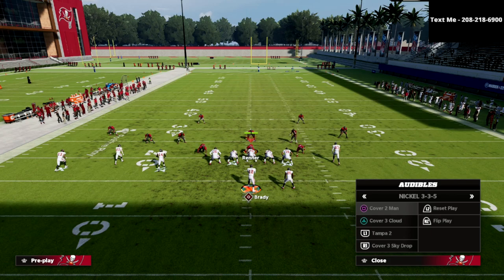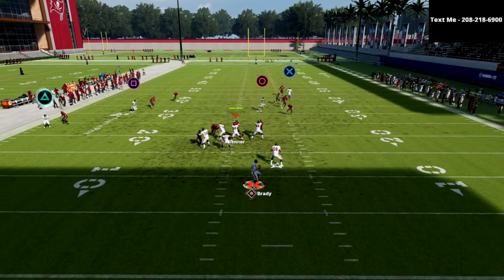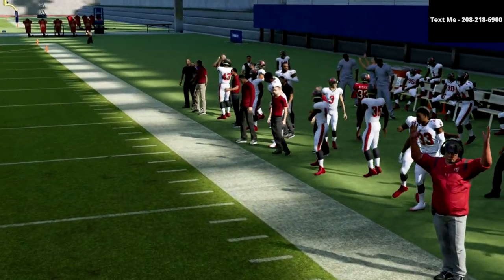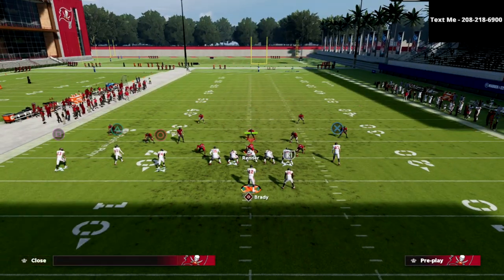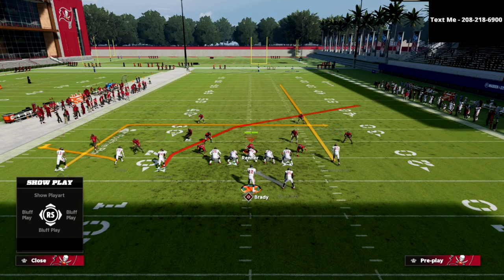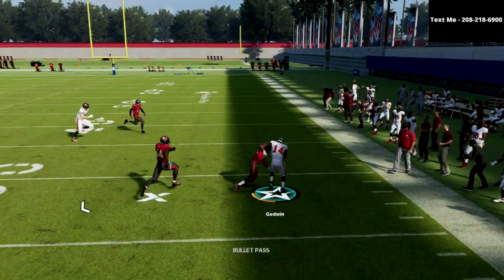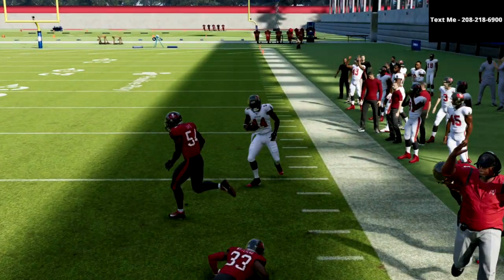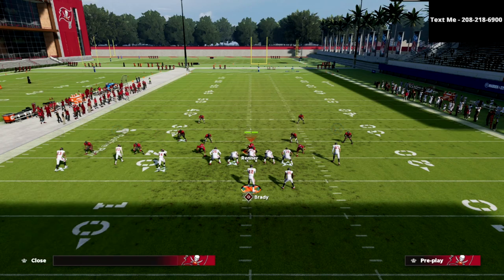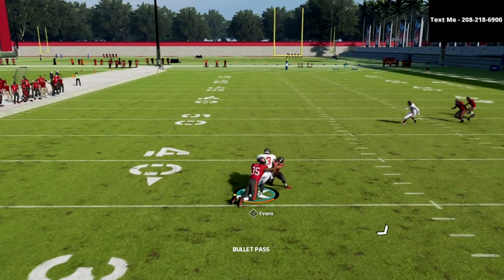We've shown it against Cover 4, Cover 3, and Cover 2 — now let me show it quickly against match coverage. Match coverage is not going to be able to stop this crosser; you're going to hit it over the top for an easy 30 to 45-yard gain if you can get some RAC ability within that play. Man-to-man is growing in popularity too. One of my favorite things here is that little crosser gets open against man, and if they user that crosser, your dig is going to cut nicely over the middle for an easy 15 to 20-yard gain — could be a touchdown if you break a tackle.